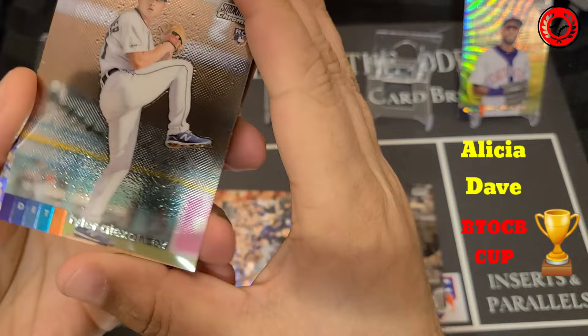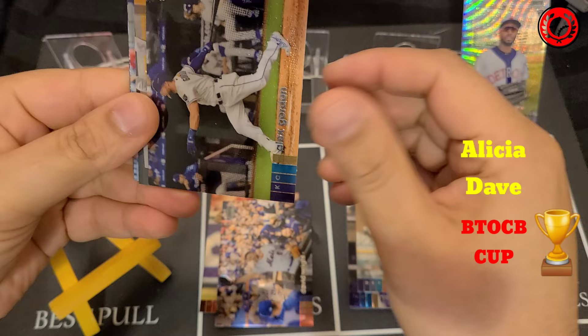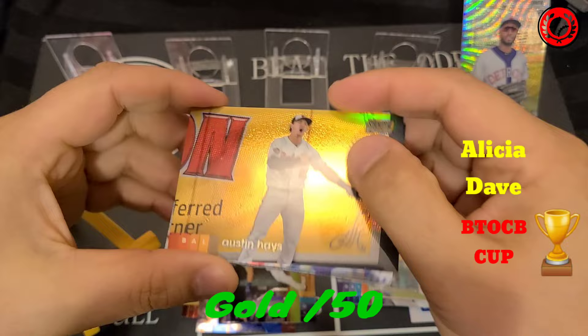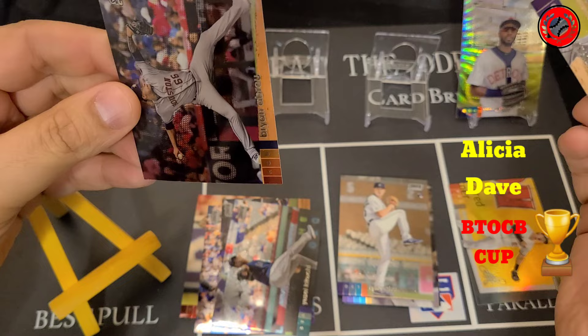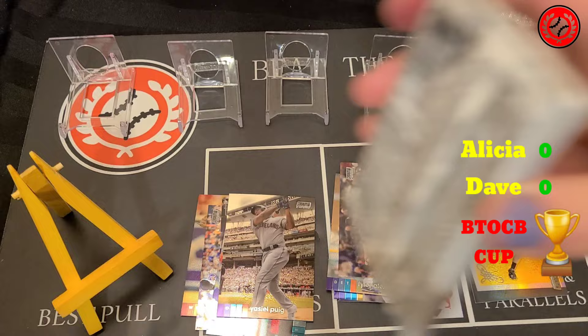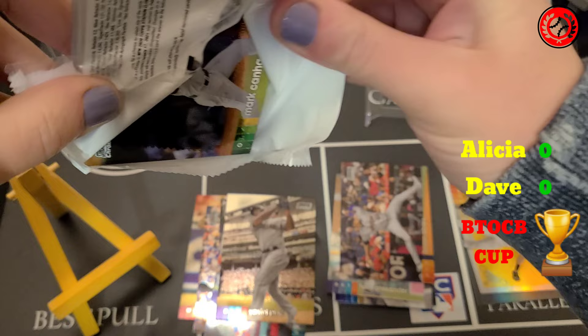Let's see if we can get something out of my first pack. Hoping maybe we can hit an auto. We've got a Tyler Alexander rookie card, an Alex Gordon, a Refractor of Austin Hayes — nice looking card but not going to score me any points — a Yusei Kikuchi, a Yasiel Puig, and a Brian Abreu rookie card to finish. We skunk on both of our first packs. The score remains 0-0.